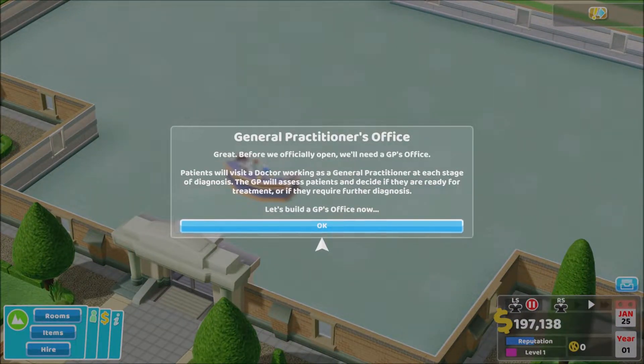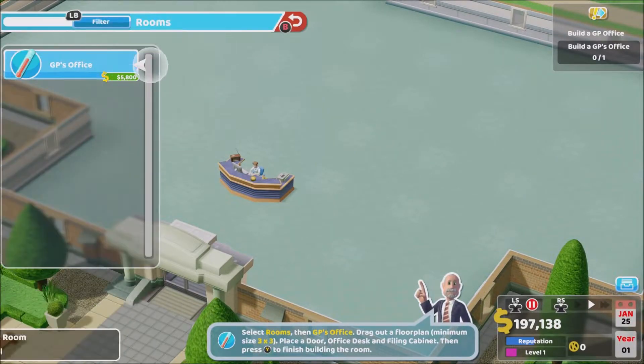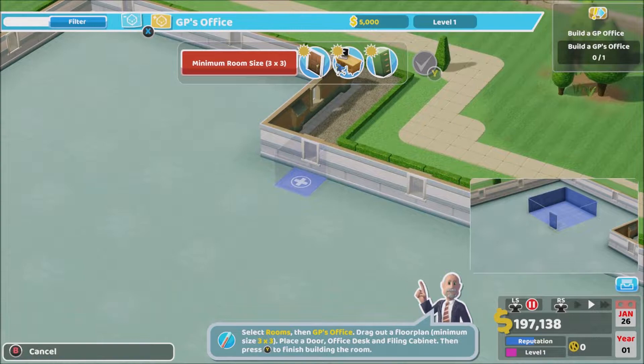Now we need a GP's office. Patients will visit the doctor working as a general practitioner — at each stage of diagnosis the GP will assess patients and decide if they are ready for treatment or if they require further diagnosis. Press X then A and drag. Room — GP office — how big does it have to be? Minimum three by three.